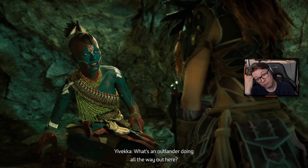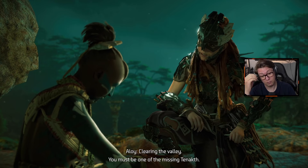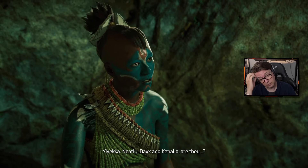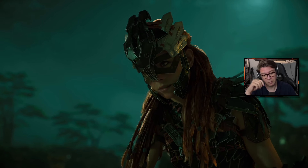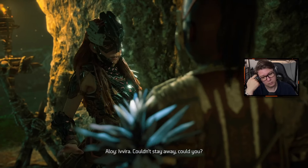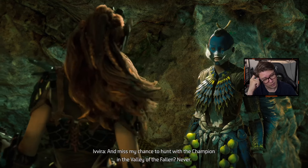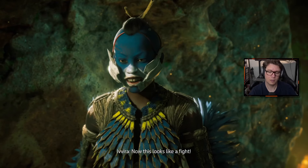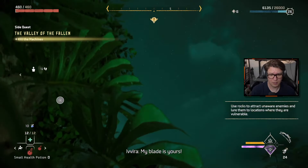What's an outlander doing all the way out here? Clearing the valley. You must be one of the missing Tanakh — everyone thought you were dead. Nearly. Dax and Kanala — Kanala's alive, Marshall Yvira pulled her out. Yvira arrives. She says she couldn't stay away and miss her chance to hunt the champion. Aloy fires back that Yvira didn't help at all. Now this looks like a fight. My blade is yours, Marshall!